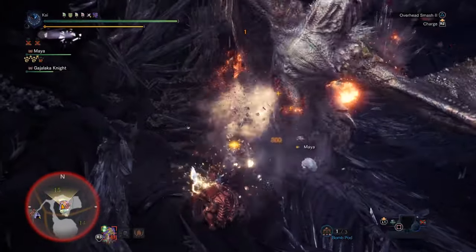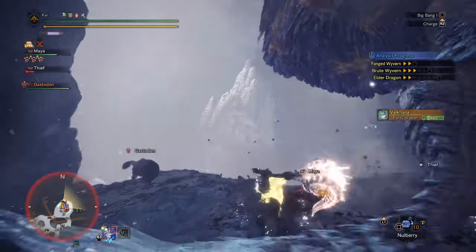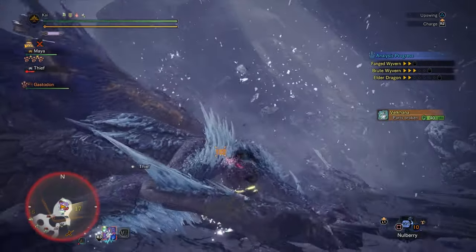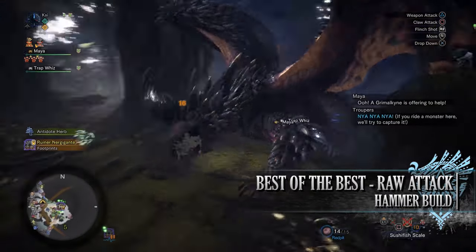However, it has a few unique aspects such as it's a blunt weapon which allows it to knock out monsters, allowing for some unique and quirky builds. Most of the builds I use for the hammer are DPS focused, however they are not all the same and you should find the builds in this video interesting. So the first build is the best of the best raw attack hammer build.